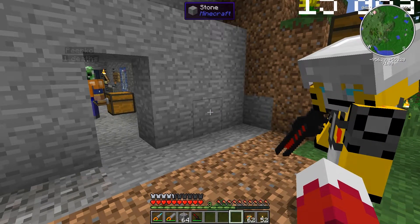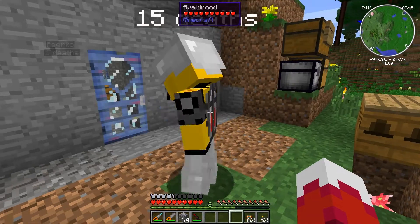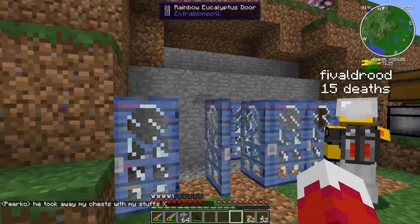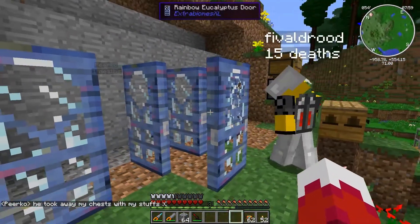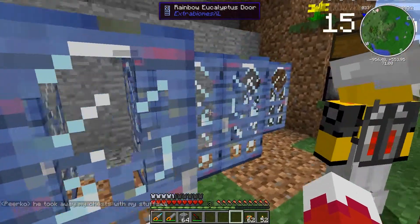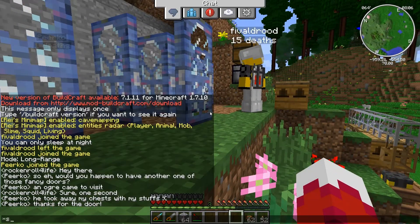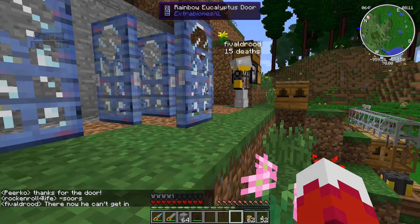I am going to give him the doors. So he had an issue with his door, and since we made him the fancy door... he took my chest with my stuff. Oh, just leave him a whole bunch of doors. There you go — now we can't get in.